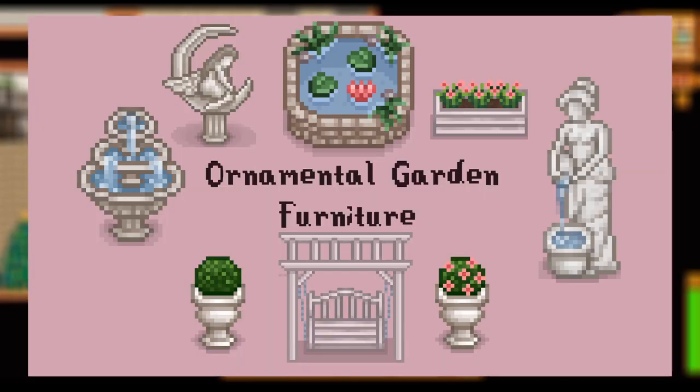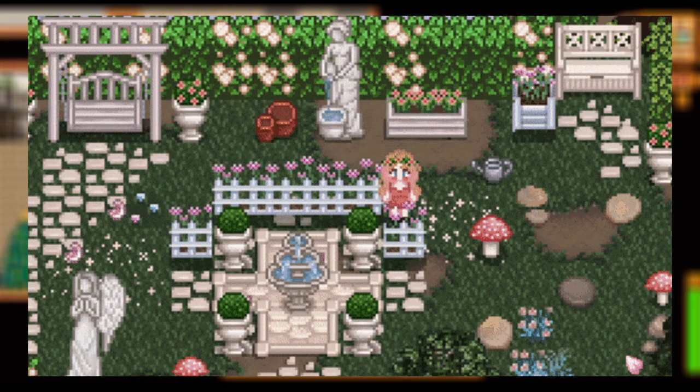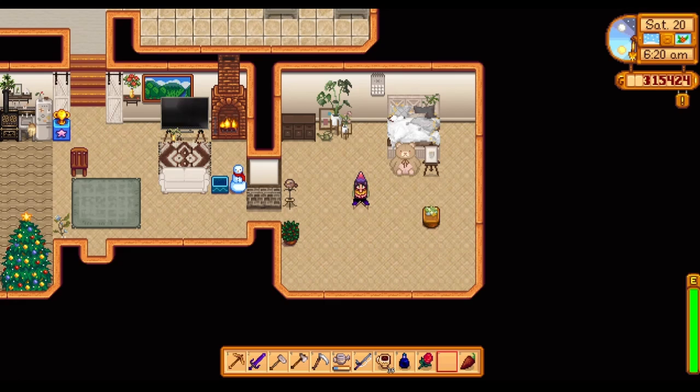Coming in next, the Ornamental Garden Furniture mod. These decorations are mainly for outside, but you can use them inside to bring a particular vibe to life. I love how this one looks — there are fountains, statues, a little lake pond, and so many different kinds of flowers and flower beds. It can really help bring a magical flower garden vibe to life, or if you want it in your room, make a bedroom overgrown, flowery, and magical.